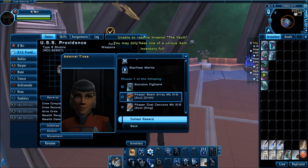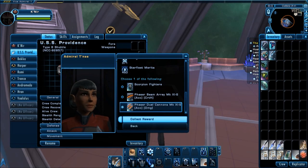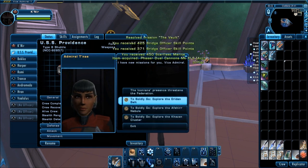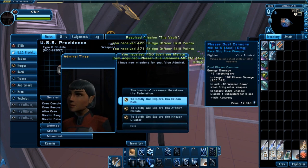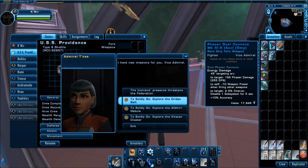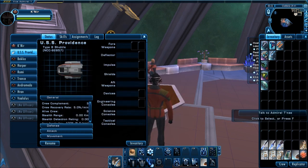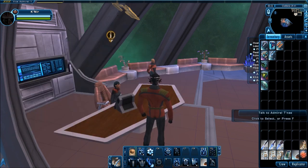The rewards are scaled, so since I'm a Vice Admiral I get Mark 11, which is nothing particularly impressive. I already have Scorpion Fighters, which is the best reward to get since it's a usable item, and the other two weapons you can find much better rare versions of anyway. Thanks for watching episode 1, The Vault. Stay tuned for episode 2.